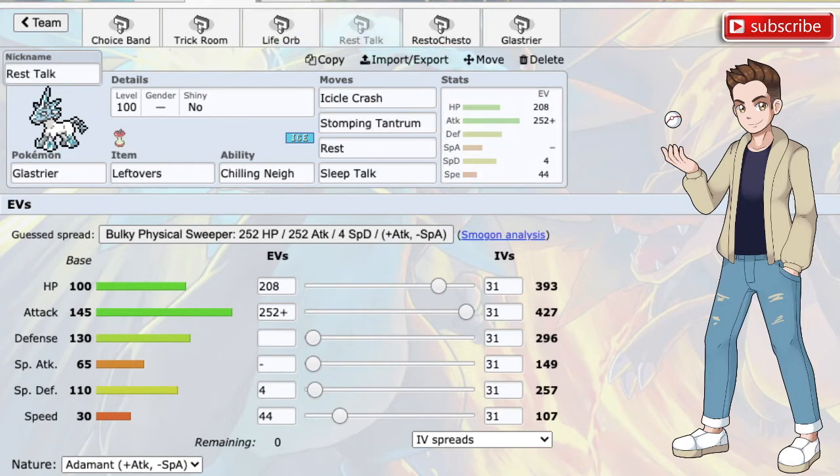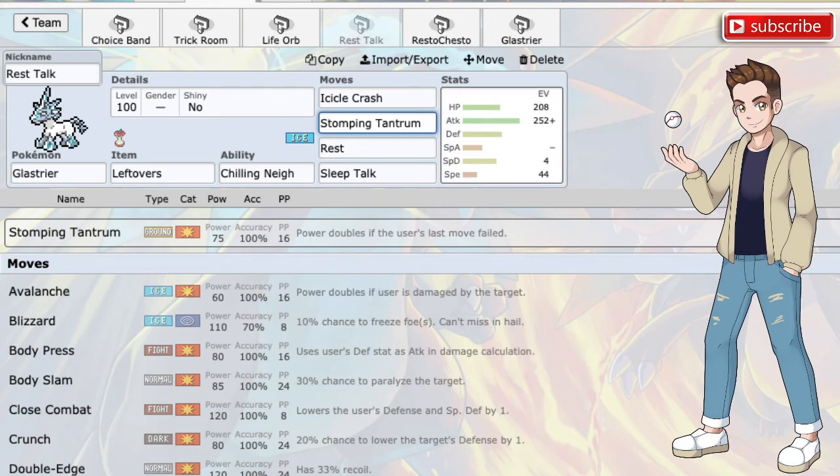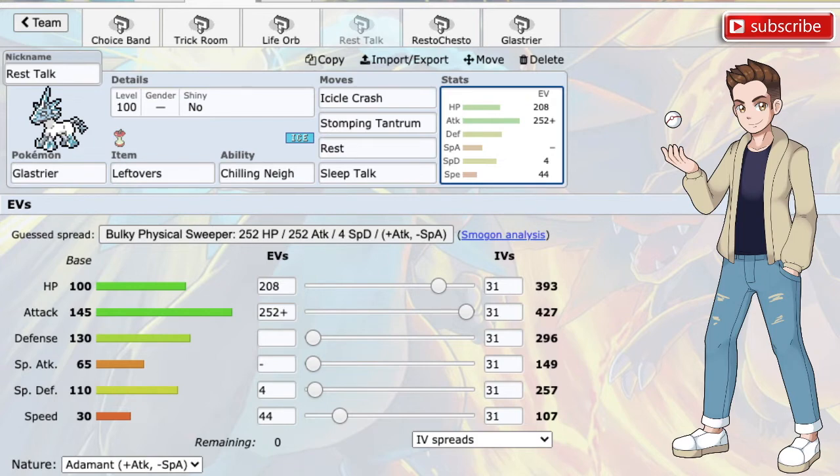Next I have a Rest Talk set with Icicle Crash and Stomping Tantrum. The reason I'm running Stomping Tantrum over High Horsepower is: if you roll Sleep Talk and end up rolling Rest, that move will fail because you're already asleep. You then wake up and go for Stomping Tantrum, which will be 150 base power instead of the normal 75 because the previous move failed. With Ice and Ground coverage, you hit the entirety of the metagame for neutral or better damage except for the Araquanid, Frosmoth, and Galvantula lines. You have Rest and Sleep Talk for recovery, plus Leftovers for passive healing. I definitely feel this set is going to see a lot more play on bulkier teams.